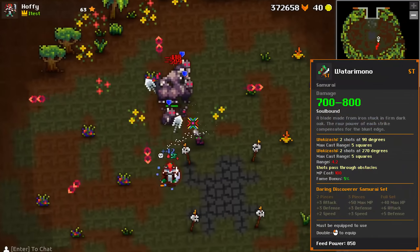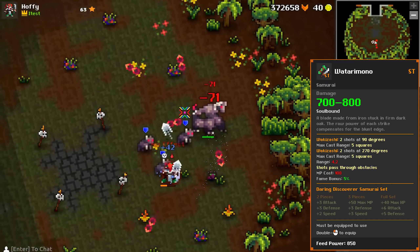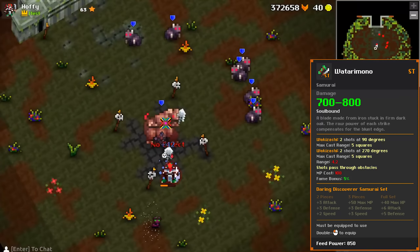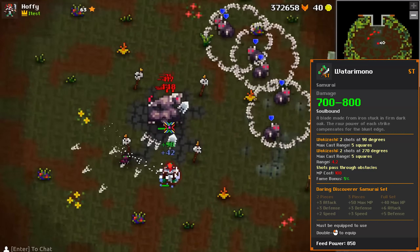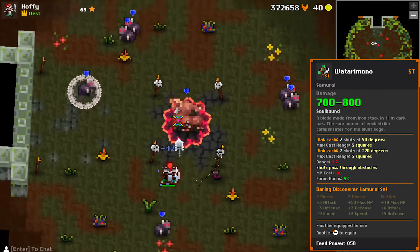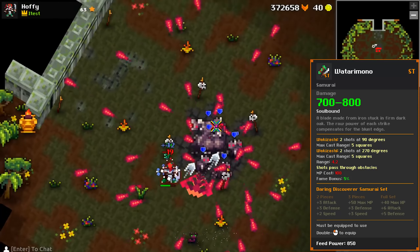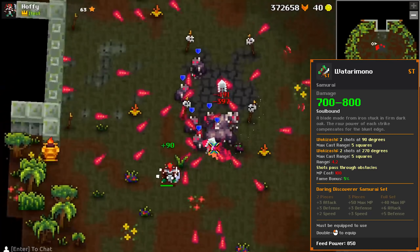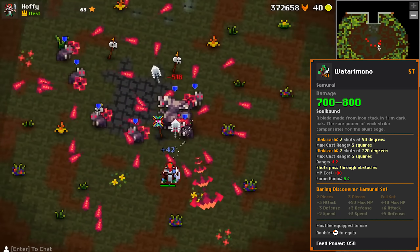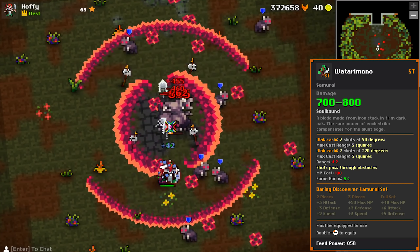The waki of the set, the Watarimono — I believe that's how it's pronounced, I tried harder on this one — has 4 shots that deal a massive 700 to 800 damage. There is no piercing, no expose, and it has a smaller range than most other wakis. It costs 100 MP. This waki is amazing for single target bosses as you can deal crazy damage with it, but it lacks crowd control potential like the tiered wakis due to the lack of piercing. I would consider this pretty good at boss fights where there are no minions, such as marble colossus or void, as you don't want any of those shots hitting minions over the bosses.